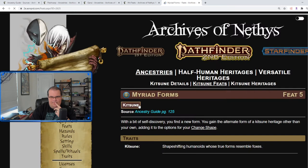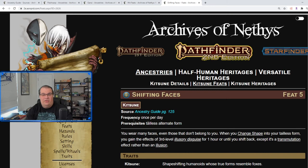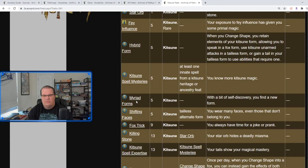Myriad Forms allows you to find a new form based on a different heritage than whatever one you ended up choosing — so maybe you liked one heritage's effects but didn't like what the change shape led to. Shifting Faces: when you change shape into your tailless form you gain the effects of a 3rd-level Illusionary Disguise for one hour, temporarily changing who you appear to be.